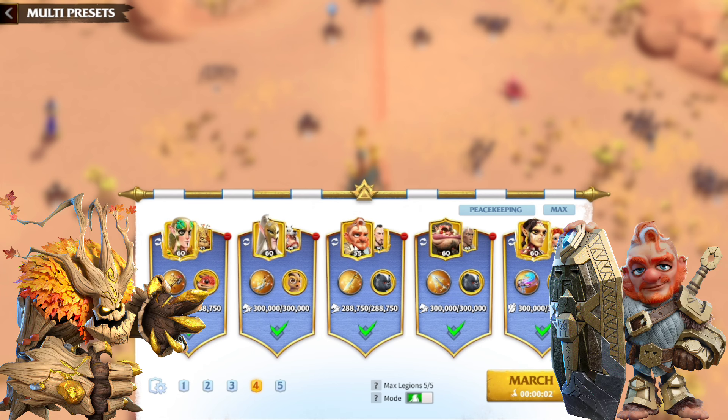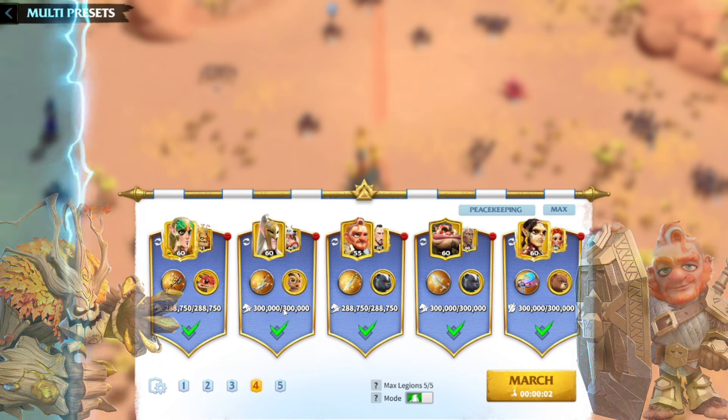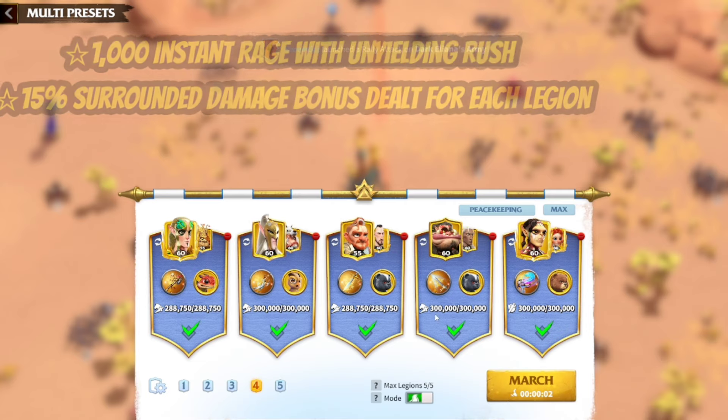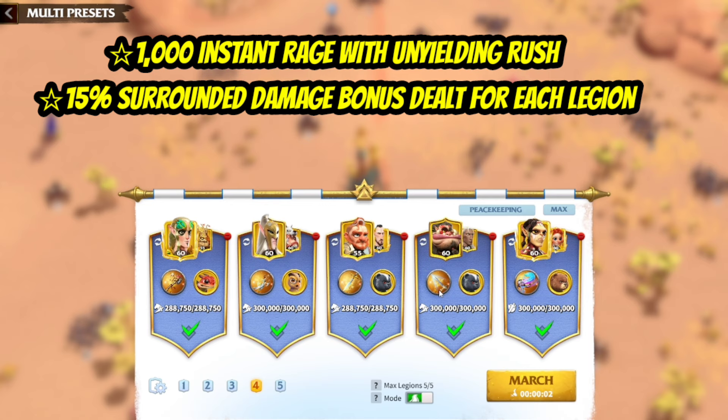I have incorporated two infantry heroes into the lineup — they are going to take things to the next level. Let's do a quick summary of what happens when you bring 5 cavalry marches to the open field. First, cavalry get 1000 instant rage when they charge towards ranged units, so you're guaranteed to melt them in seconds. Secondly, when you use 5 multiple cavalry marches, you're going to get surrounded damage bonus dealt — with 5 marches, that's 15% surrounded damage bonus dealt for each one, so each march gets an extra 15% damage dealt. The damage output is going to be tremendous.